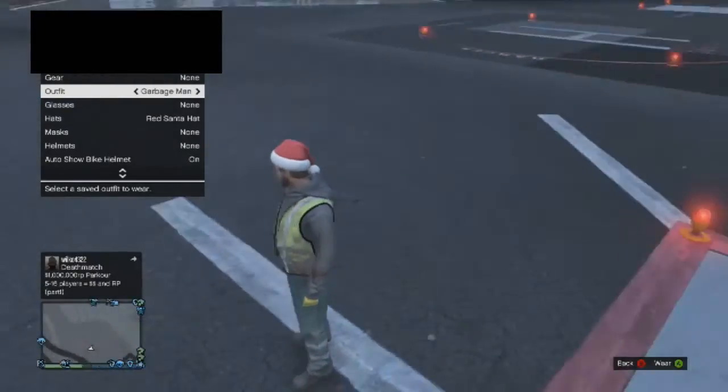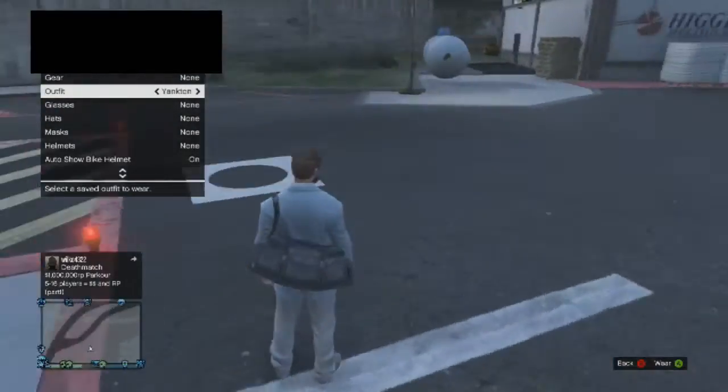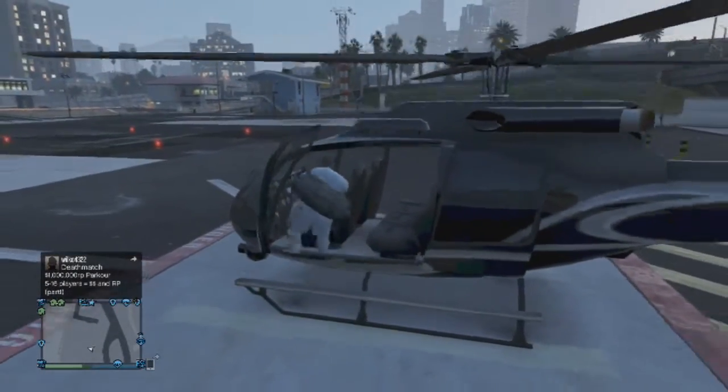Make sure you've got the outfit you want to transfer it onto as a saved outfit, as well as this one in case it all goes wrong. You need a helicopter to get into the helicopter, guys.